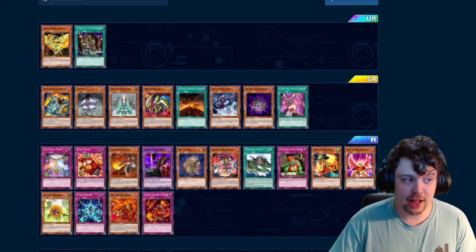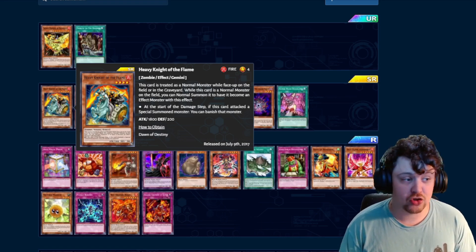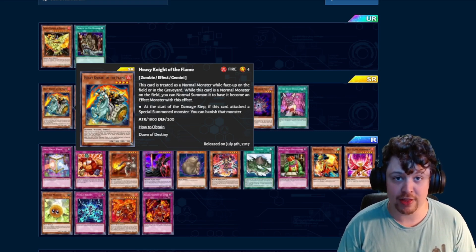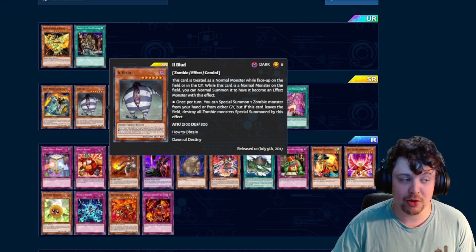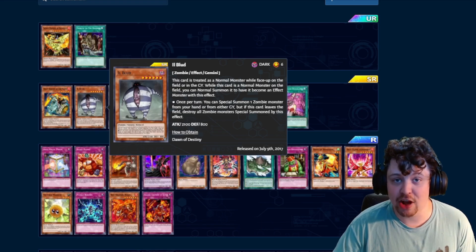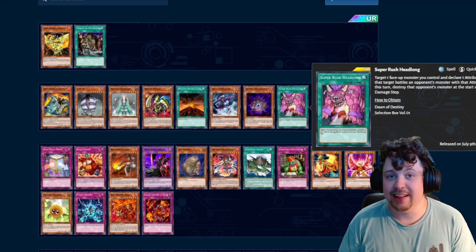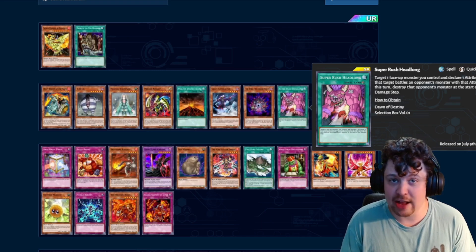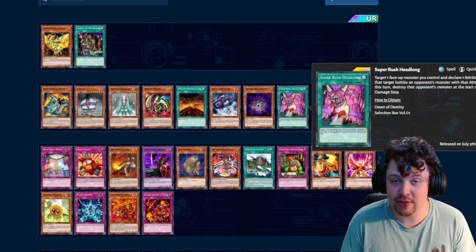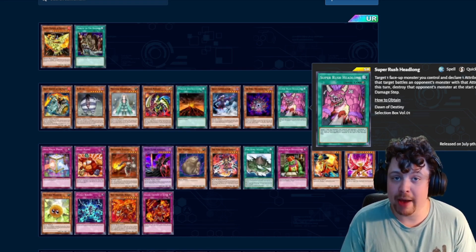The super rares are where it's at for this set. Heavy Knight of the Flame is a very unassuming monster on the surface, but actually spawned its own control deck — it's extremely powerful because it can banish any special summon monster it battles. Just an amazing card. Ill Blood will be pretty useful going forward as Geminis become more playable, as Ill Blood plus Heavy Knight is actually a solid deck, though I personally see Heavy Knight control as better without Ill Blood. Last and probably most important of the super rares is Super Rush Headlong: you declare an attribute, and for the rest of the turn, your monster destroys that attribute when it battles. Extremely useful removal that can basically get rid of anything in the current format — I expect everyone will be gunning for this card.